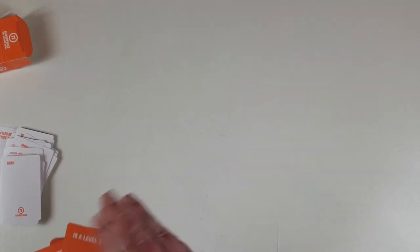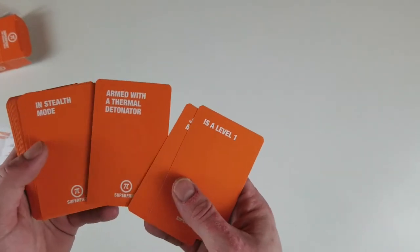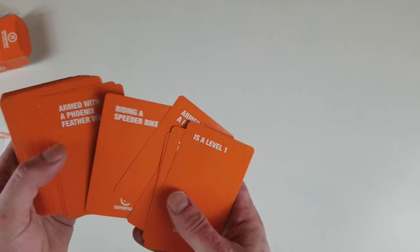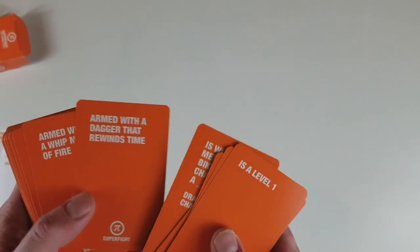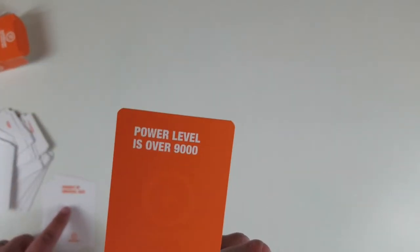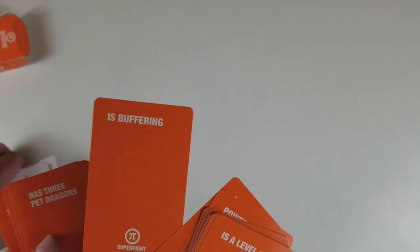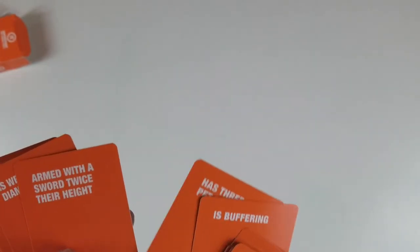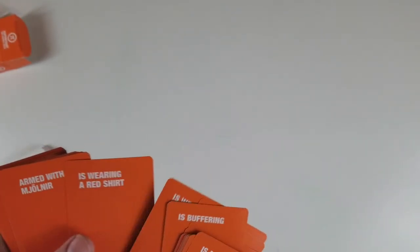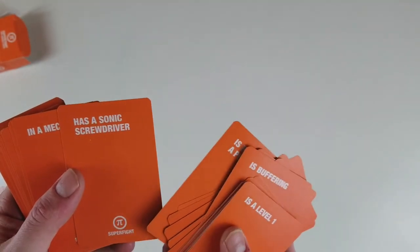Armed with a thermal detonator. Stealth mode. Armed with a phaser. Armed with a phoenix feather wand. Is wearing a metallic gold bikini and is chained to a random character. Power level is over 9,000! Is buffering. Has three pet dragons — that's obviously Game of Thrones. Wearing diamond armor. Armed with Mjolnir. Has a chainsaw for a hand. Has a towel. Has a sonic screwdriver. Some good stuff in here — I would add it to my Super Fight.